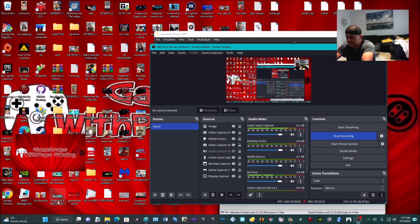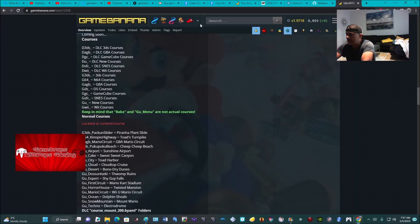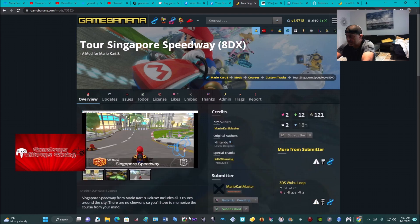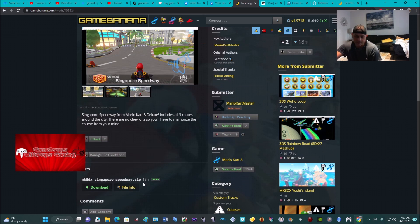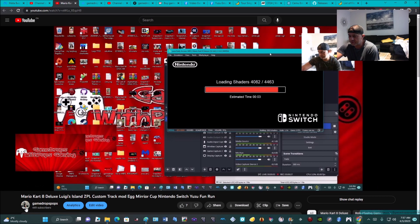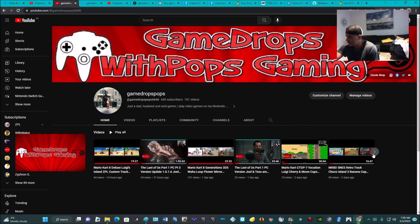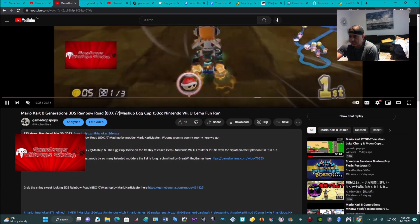Alright, so we'll leave it there. This was the CEMU emulator — I'm going to shut it off. Now we're going to get into the page where you get this mod from. Head on over to Game Banana, and it's the Tour Singapore Speedway 8DX by Mario Kart Master. Make sure you subscribe to them, like the file, download it, add it to your CEMU or your Wii U. And I'll show you my channel — we'll go into one of the other tracks that Mario Kart Master did, and that is Rainbow Road.